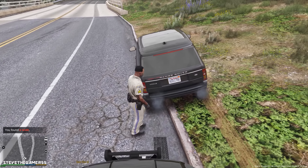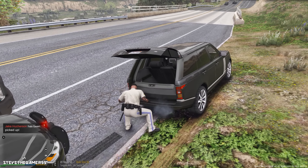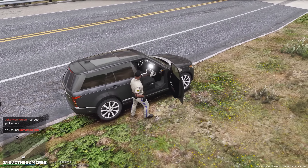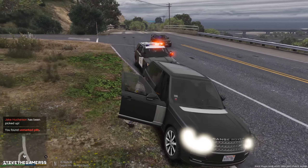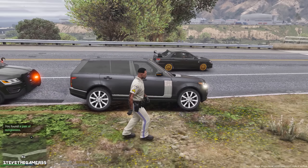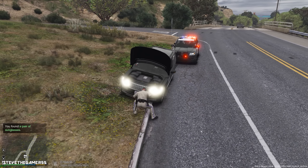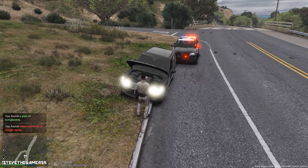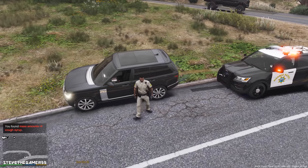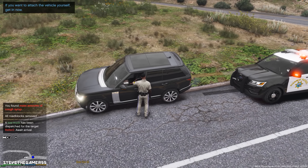Let's search the back. Nice range — unmarked pills. A pair of sunglasses. Cough syrup. Damn, this guy's in trouble. We're going to impound this. Let's get the tow truck over here right now.